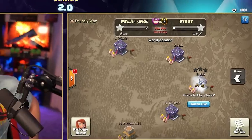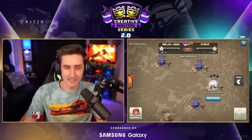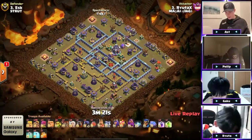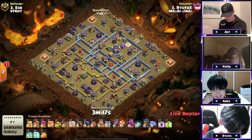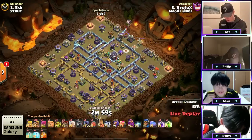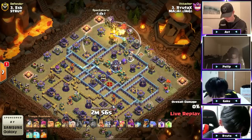Now let's jump into Ryuda's attack with 20 Super Barbarians. We are starting it off with Ryuda with the very first attack. Good luck, my friend. Ryuda has got himself 20 Super Barbarians and 8 healers here in the mix. He starts off with that Lava Hound — look at the air defense right on the outside of this base.